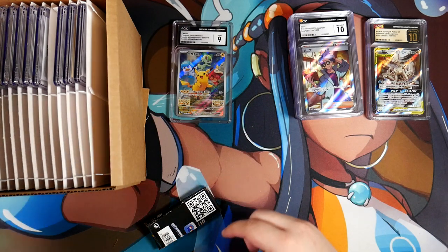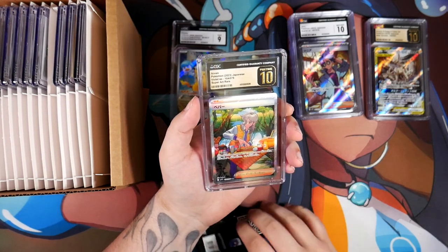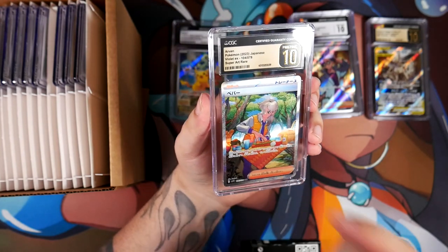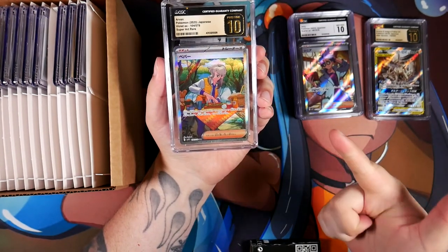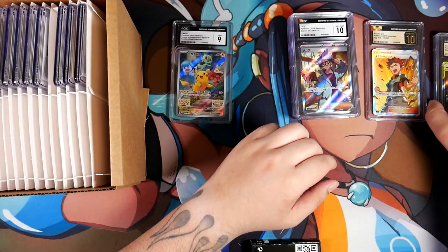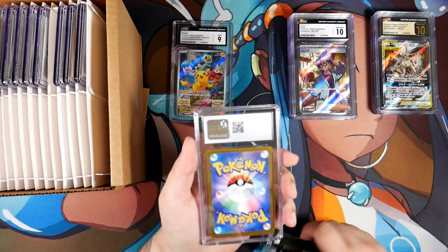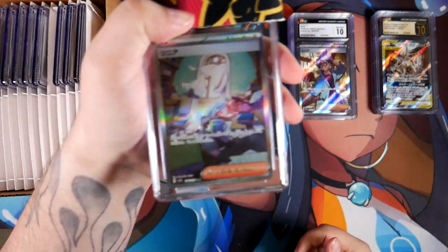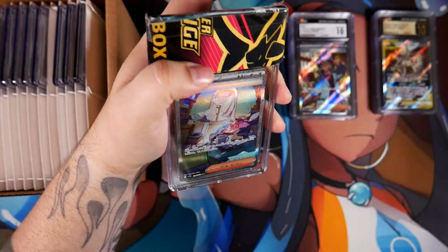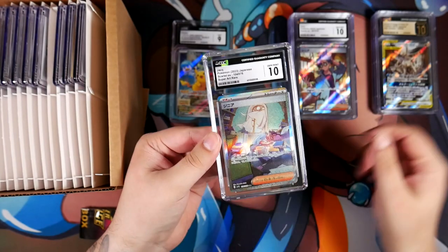I see another Pristine 10. This might be the Arwen. It is the Arwen — the Arwen Super Art Rare. A Pristine 10! I really like this one. I added both Juck and Arwen, and I think I like the Arwen way better. The next one should be the Juck SAR. I can already tell you what's wrong with this one — it has print lines, which probably means it's just a 10. It is still a 10. I really do prefer the Arwen — I mean, he's just preparing a sandwich.